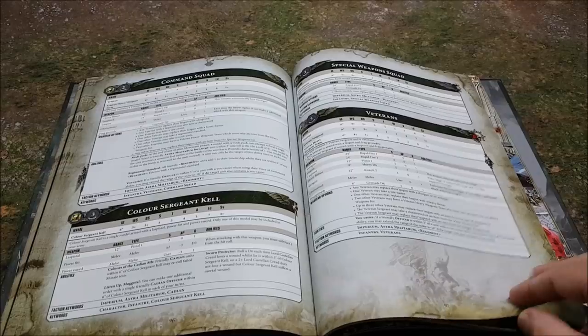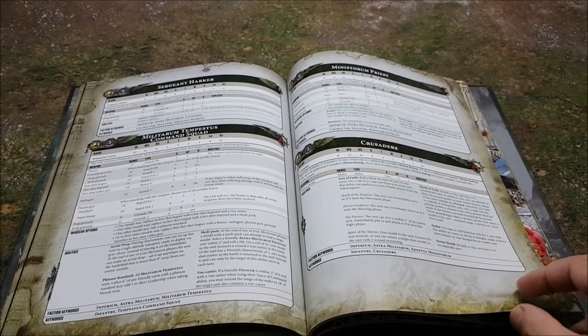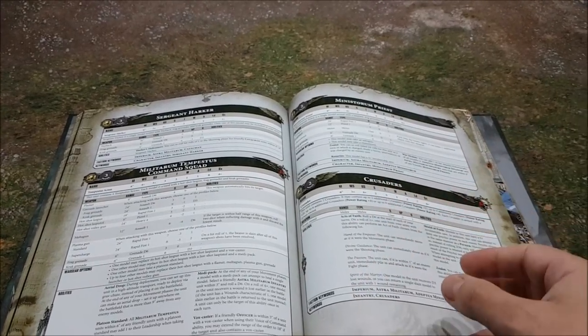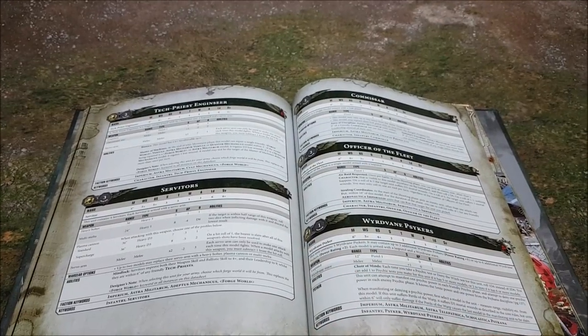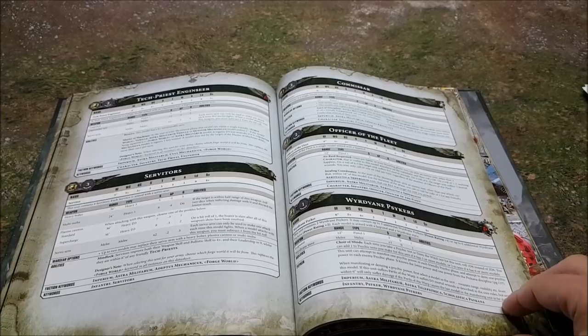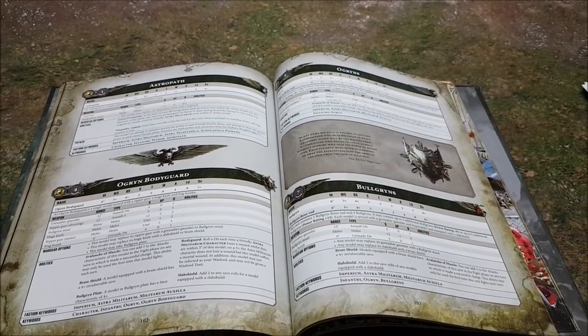Conscripts are another little change. All they've done is give conscripts an ability called Raw Recruits: when conscripts receive an order, you roll a dice — on a four-plus they can complete that order, and on a one, two, or three, they cannot. So there's a 50/50 chance of getting your conscripts to do anything. Of course you could spend a command point to re-roll that dice.